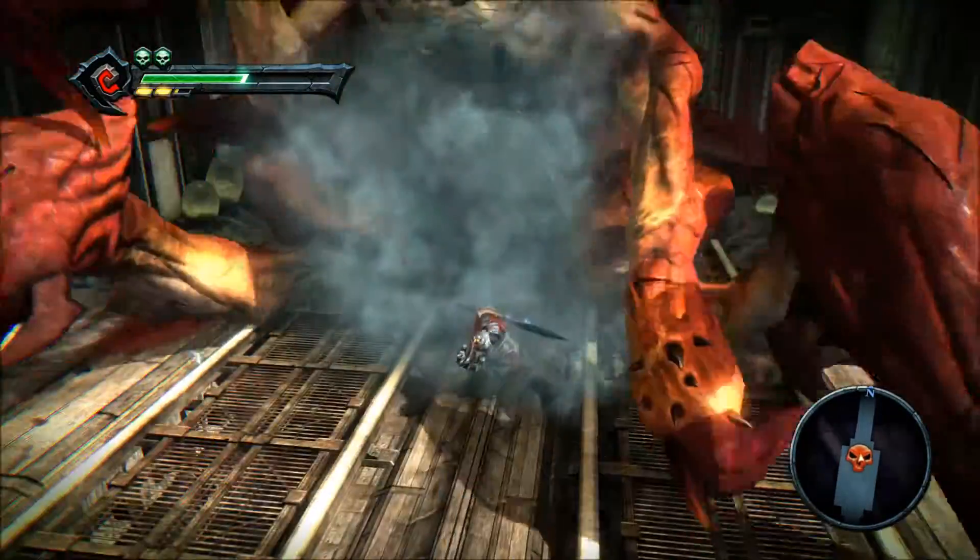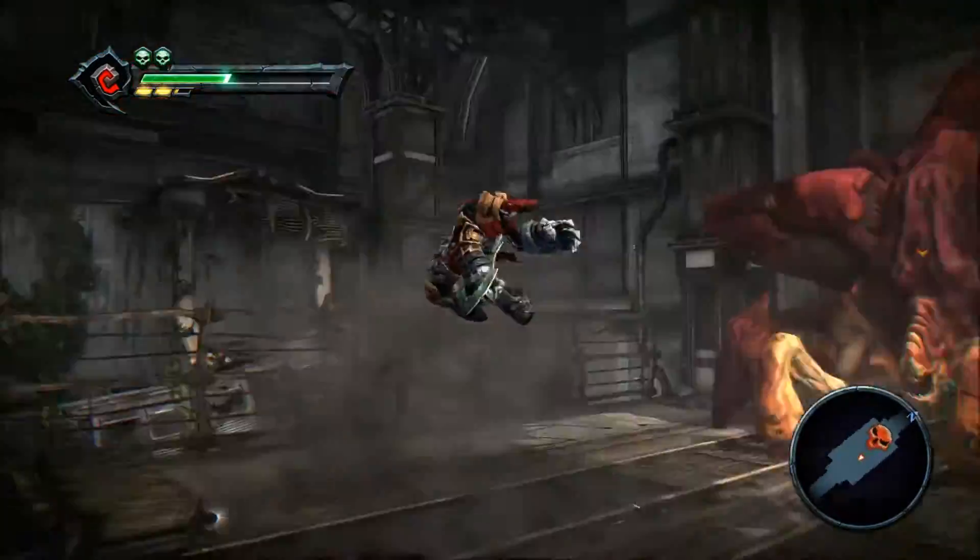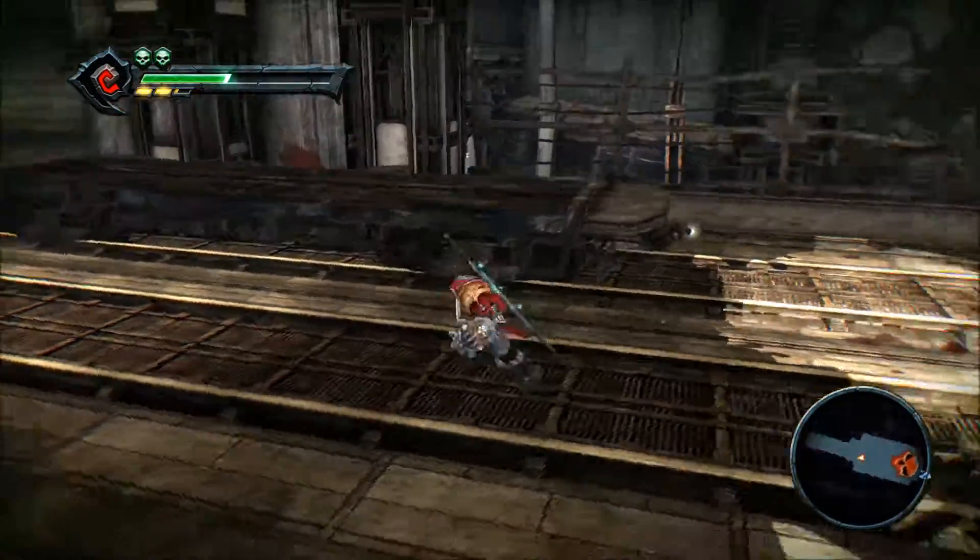First you'll need to bust her chest open with the Tremor Gauntlet. After hitting her, she will always follow up with that slam attack.